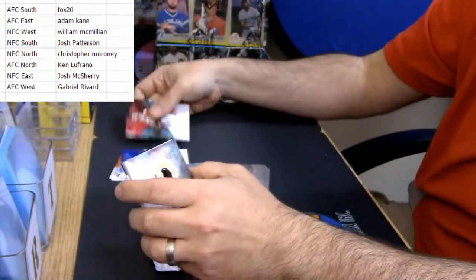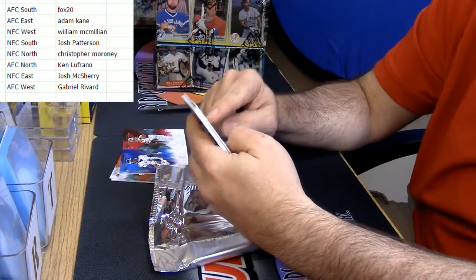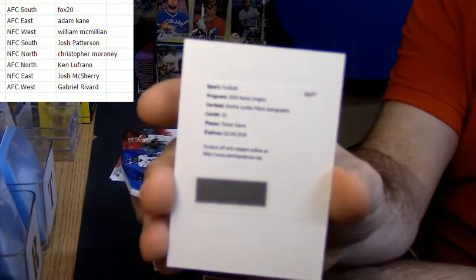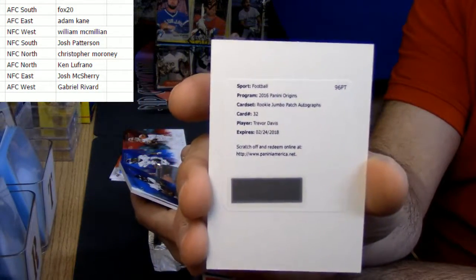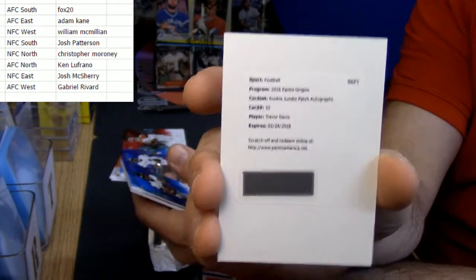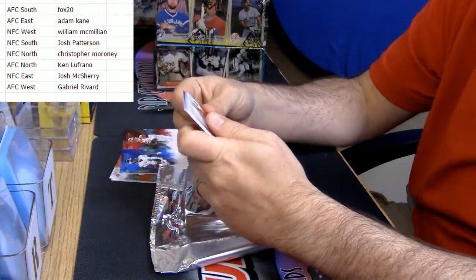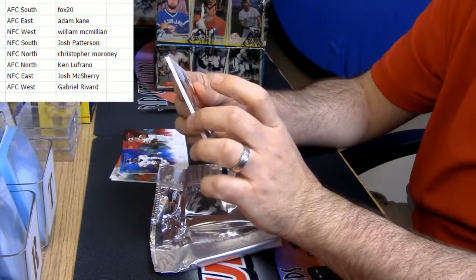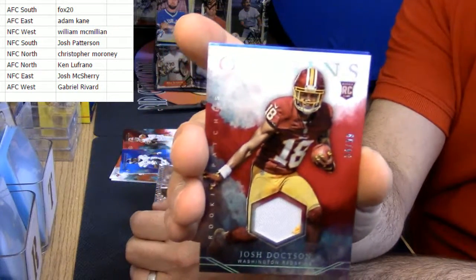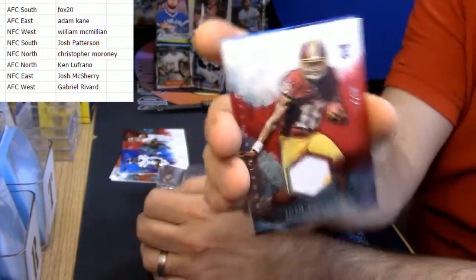All right, first one - rookie jumbo patch autograph. It is a redemption. Trevor Davis - I do not know who Trevor Davis plays for, so I'll have to figure that out anyway. But a rookie jumbo RPA. 34 out of 99 - it's a rookie for the Washington Redskins, two color. Two color Josh Dotson, a little bit of NFC East action.